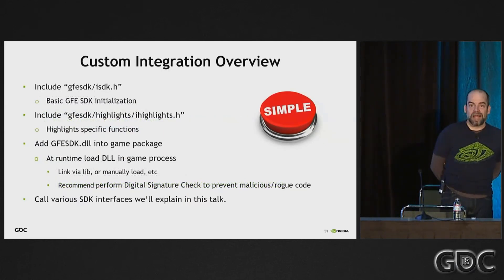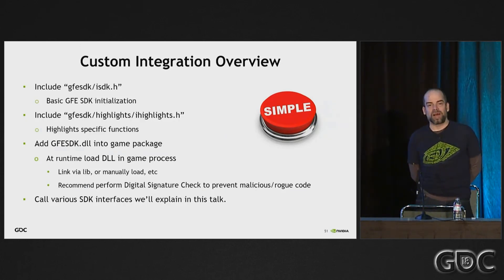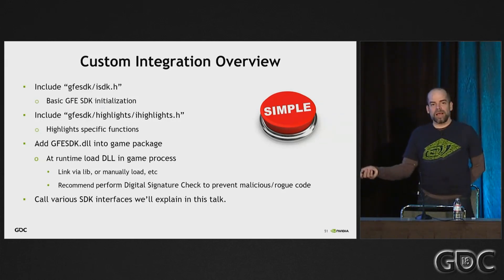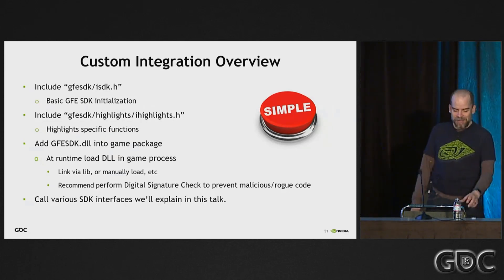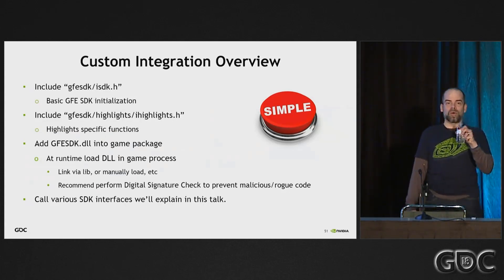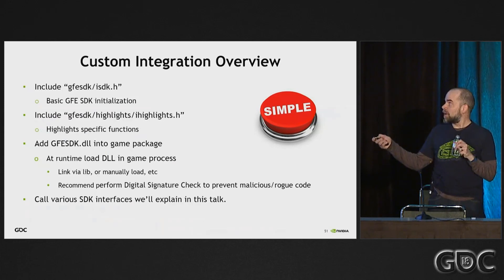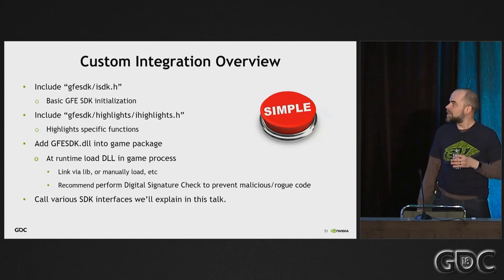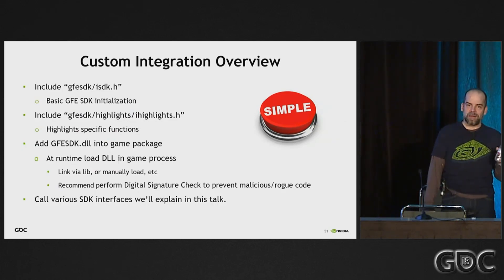As for how to enable Highlights in a C++ scenario, it's also pretty simple — just a couple of header files and a DLL, as most GameWorks SDKs are. There are two header files, and the reason is that Highlights is part of the GeForce Experience SDK. Currently the GeForce Experience SDK is primarily just Highlights, but ultimately it will include other sub-modules — which is why there's a GeForce SDK header and a Highlights header separately. The GeForce SDK will be more in the future, but for now it's primarily Highlights. Basically you add those to your code, link a lib or load the DLL, and then you run.